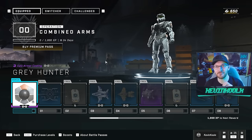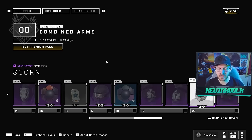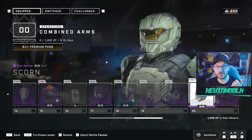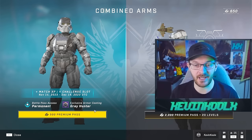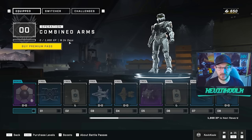This pass will work differently than previous events. As an operation, it has 20 tiers of things you can unlock. You do earn an entire armor set for the Rakshasa core, which is great. Some elements will be cross-core, like the helmets and visors. What makes this different is that there is a premium pass. If you buy into the 500 credits for pass one, it makes this pass permanent, so it will not expire after it goes away in 34 days.